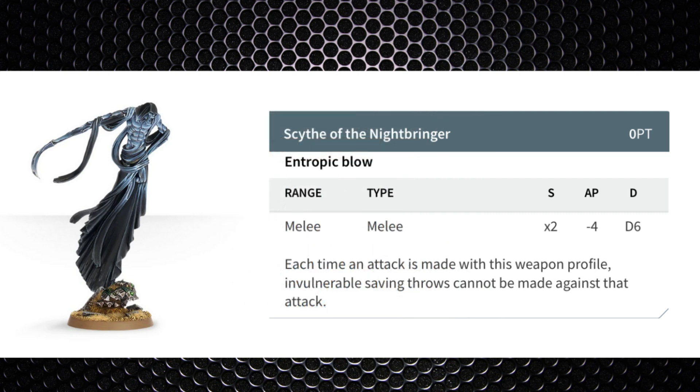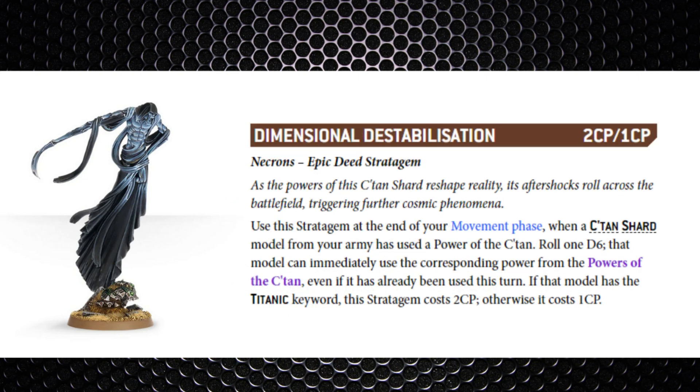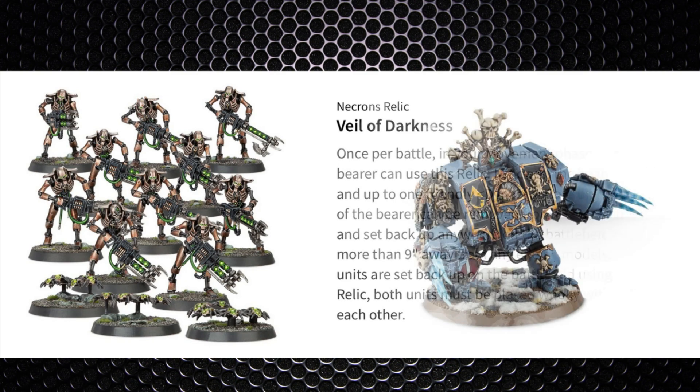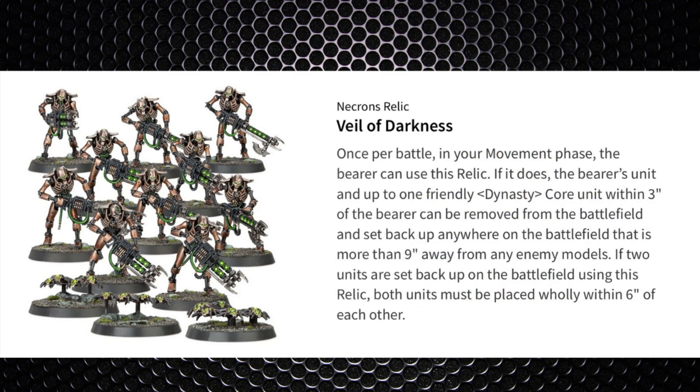C'tan Shards can go hunting those Thunderwolves and Wulfen units before they even reach our scarab wall. Make use of Entropic Strike for two command points to remove invulnerable saves — huge because Space Wolves have a lot of invulnerable saves in their list. The Nightbringer has this as standard with his Strength 14 weapon, but you can also strip invulnerable saves with the Deceiver, the Void Dragon, or the Transcendent C'tan Shard. Dimensional Destabilization for one command point gives an additional power for that turn, bypassing saves and putting mortal wounds on units — really powerful against a faction with lots of invulnerable saves. Even a 20-man warrior blob with the Veil of Darkness relic can teleport across the table — imagine Murderfang getting up the board only for you to Veil of Darkness to the other side.